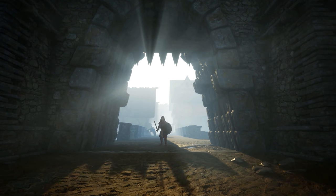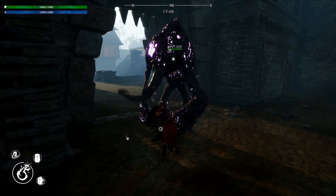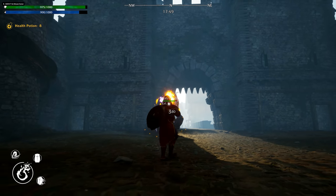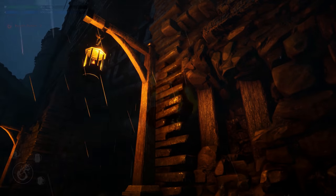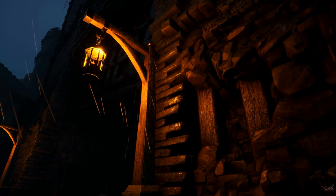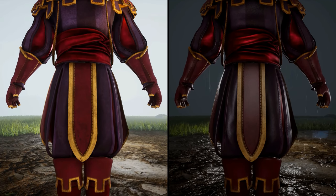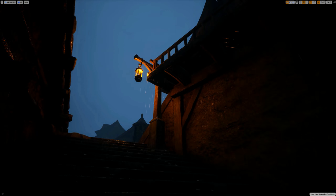The implementation of this dynamic weather system has proved to be a fantastic addition to the world, but it was certainly not as simple as just adding it in. Each material in the world now has a few different variants, which allow us to make buildings, rocks, trees, etc. look wet whilst it's raining. This also applies to the various creatures and bestial encounters throughout the world, as well as the armour of NPCs and your own armour too. We've also been adding in additional VFX for when it's raining, so that rain pours off of roofs, tents, and other surfaces.